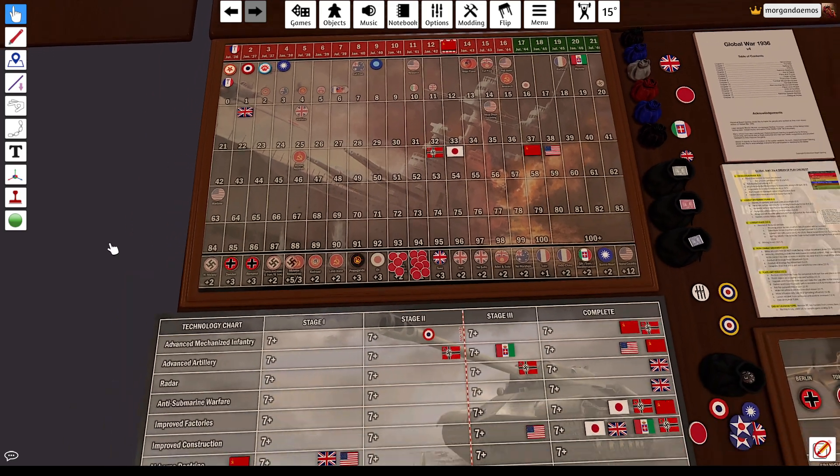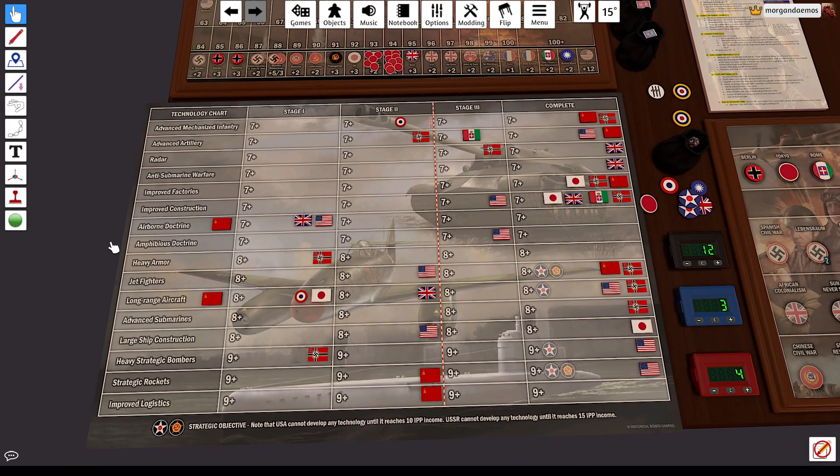We do have only three tech rolls, so we're gonna go ahead and move a factory this turn to try to deal with some of these bombing problems we're having. We're going for Airborne Doctrine, Rockets, and Improved Logistics. It's rough when you're going for two Stage 9 techs. We did hit Airborne Doctrine on a 7, and Rockets we very fortunately finally hit on an 11. Failed Logistics — a disappointment. I was hoping we could do some fun things with Logistics this game, but just was not to be. Rockets definitely helps — we desperately need that — and hopefully we'll get lucky and roll Logistics in the near future.